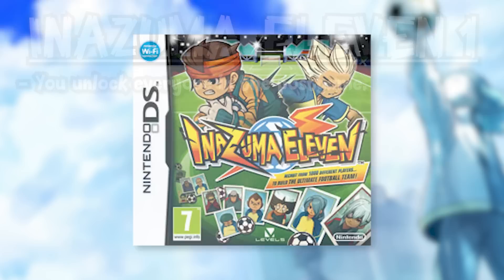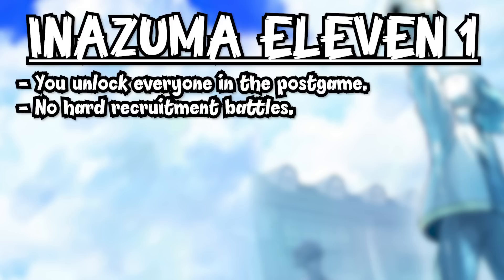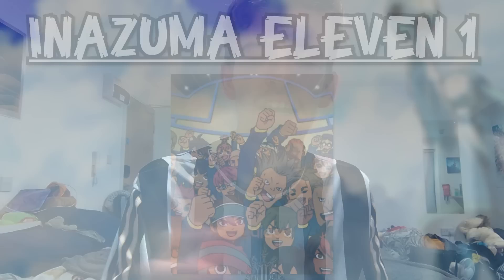Inazuma 11 one is a bit of a weird one. You unlock everyone in the postgame, and you can't actually scout the players who you think would be the hardest — namely Aphrodite from Zeus. Those players on the opposing team, you don't actually need to do anything with; you just choose their name and then go and talk to them. So the hardest player to scout would be the rarest player, probably just a random scout from a rare battle spawn, and it's kind of hard to choose a particular one for that.